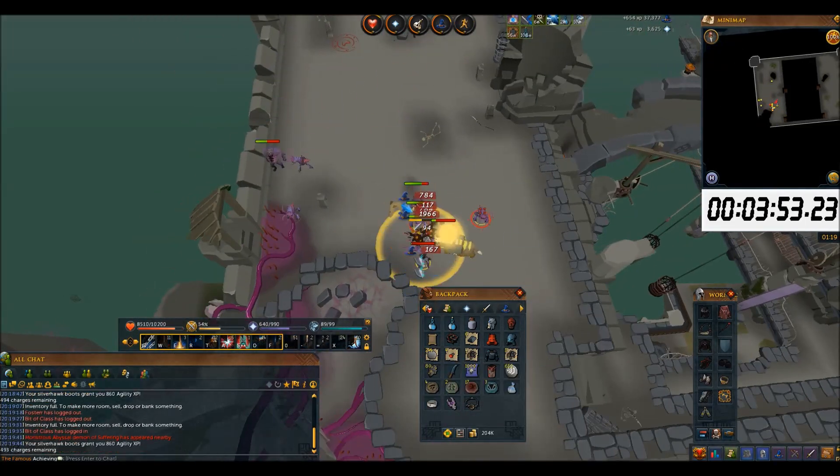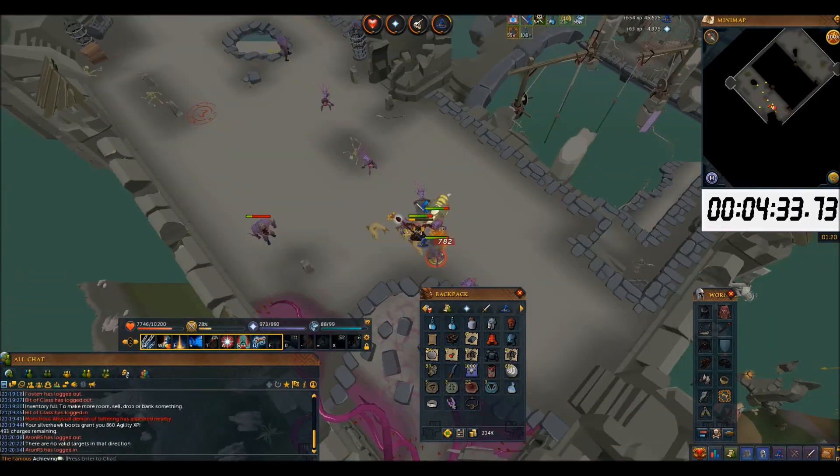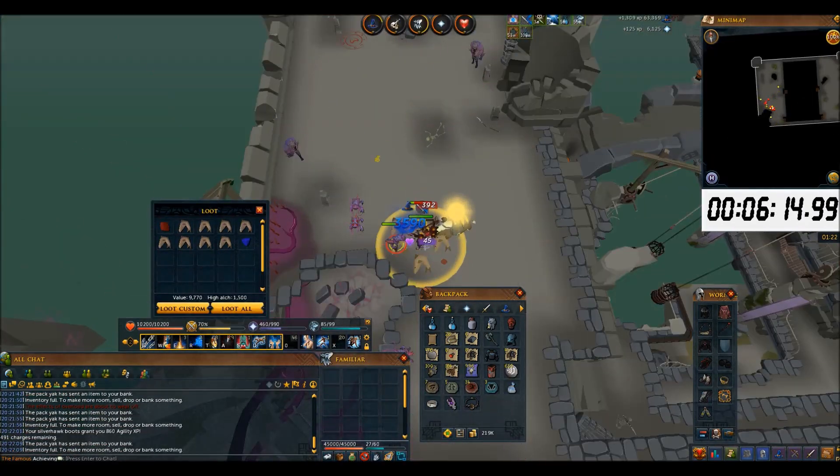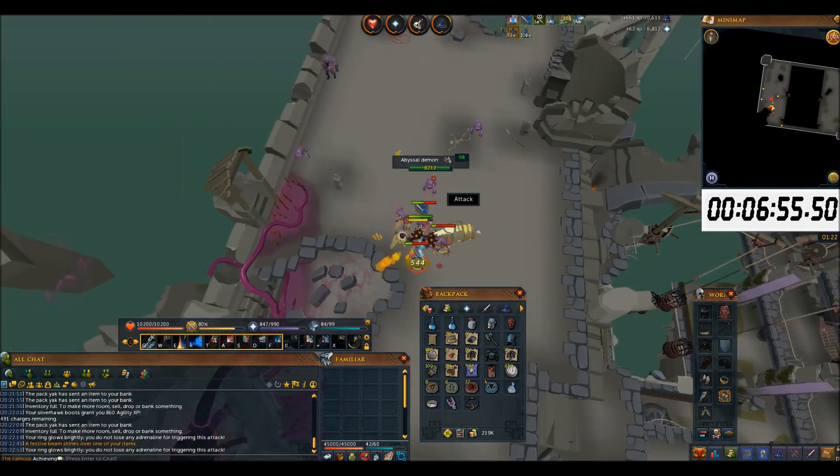As these creatures drop a lot of rare drop table junk, what the Collector's Insignia does is act as a Ring of Wealth in the pocket slot, which means a higher chance to get better rewards from the rare drop table. You don't need it to be charged, so don't worry about it — I use an uncharged one and it works just fine.